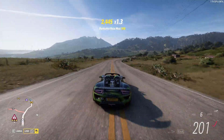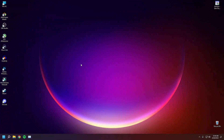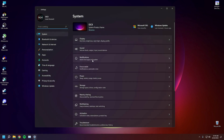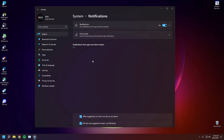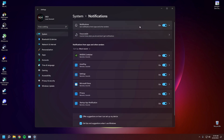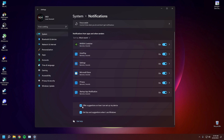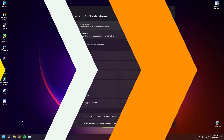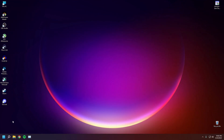Next, we are going to disable all unnecessary notifications because we don't need to get disturbed during an intense gaming session. Go to the Settings app, and under the System tab find Notifications. Here you will find applications that show notifications. Down below you'll find two options — make sure to disable both. You can also disable notifications for selected applications, or completely disable all notifications. I personally prefer disabling them completely.